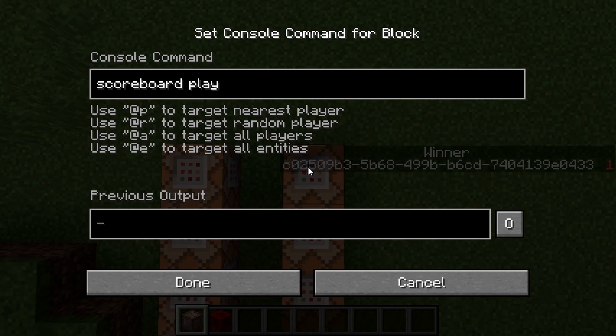So that's done in a similar way. Players set a fake player named count. Let me set this in winner to be zero.